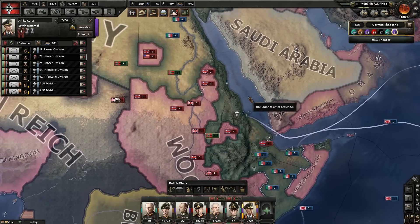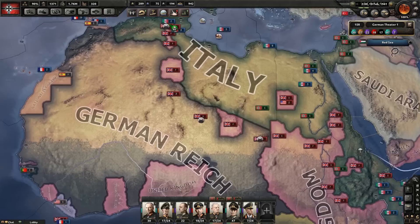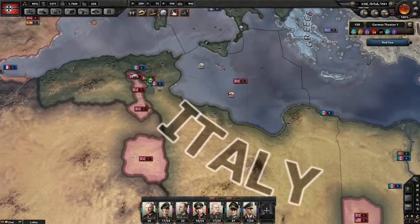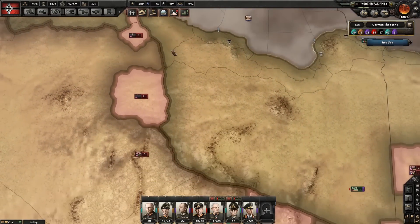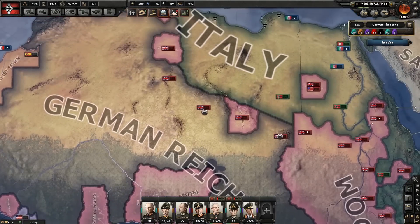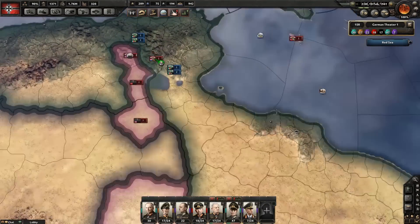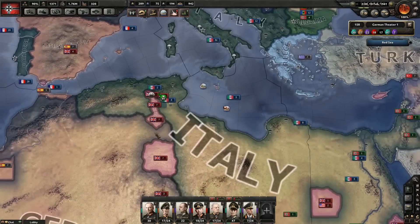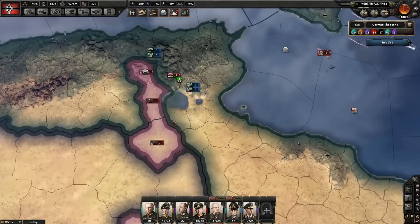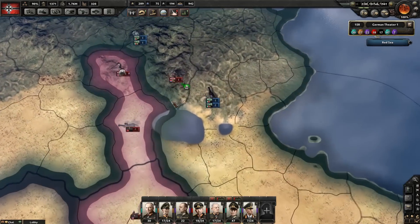I should have two Panzer divisions nearby. Since we butchered France, there's a patchwork of color to the left of you - some divisions that have all been isolated more or less. So there's a bunch of British divisions just randomly in my territory now. Hopefully you can sweep up when it comes to Algeria - there are at least four divisions in a little pocket there.